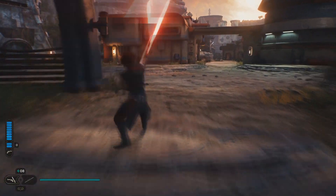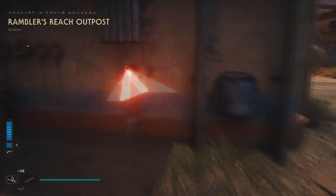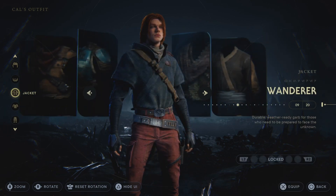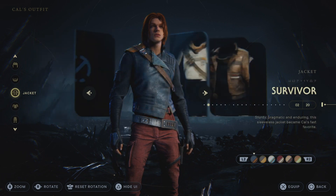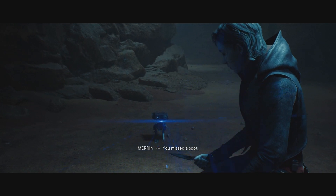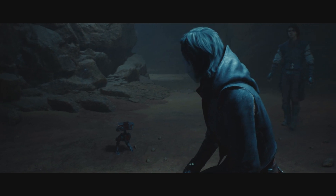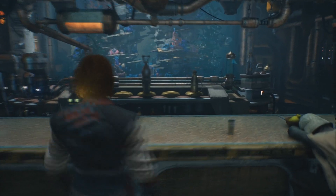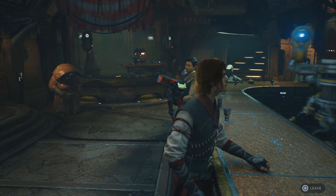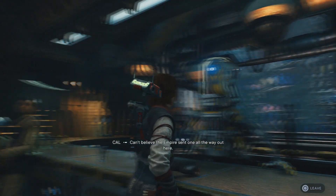I really enjoyed the visuals of Jedi Survivor. On a pure visual design level, I think it's a vast improvement over the first game. I like Cal's design much more in this game — this goes for the default look as well as a fair number of the different outfits you can give him. I was not expecting to like Merrin's design as much as I did, but I think it really works for her. It has a much more contemporary design than her Nightsister garb, but still looks very distinct. A number of the NPCs also have rather striking designs, my favorites being Turgle, the absolute unit of a frogman, and Caij, the bounty hunter that frequents the saloon.